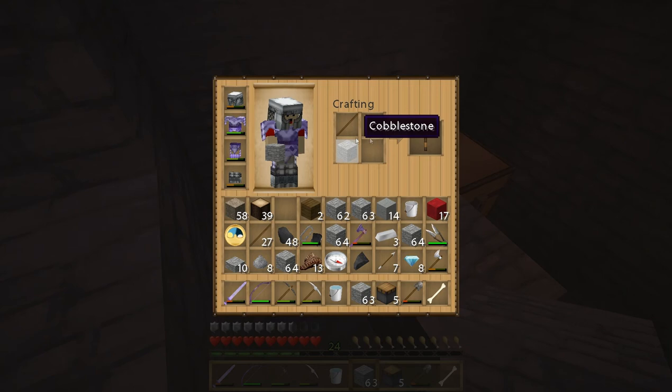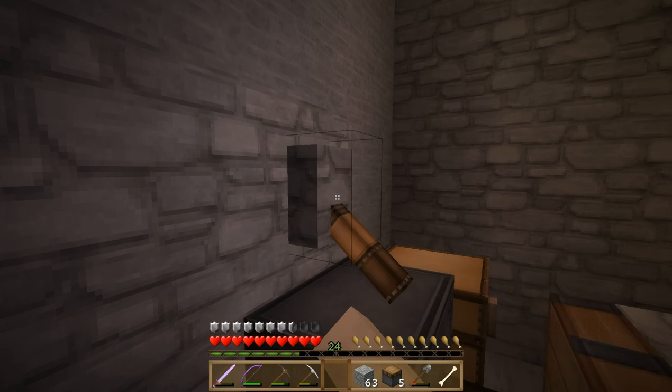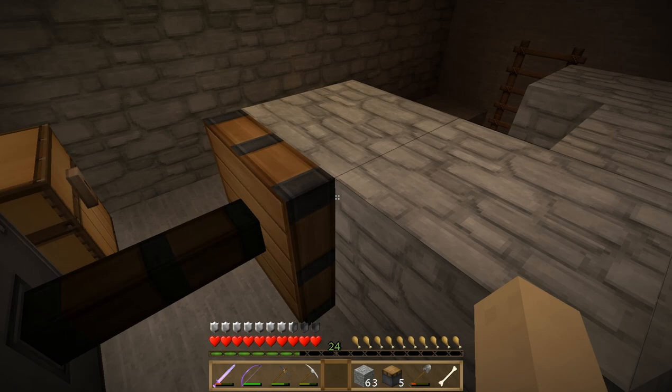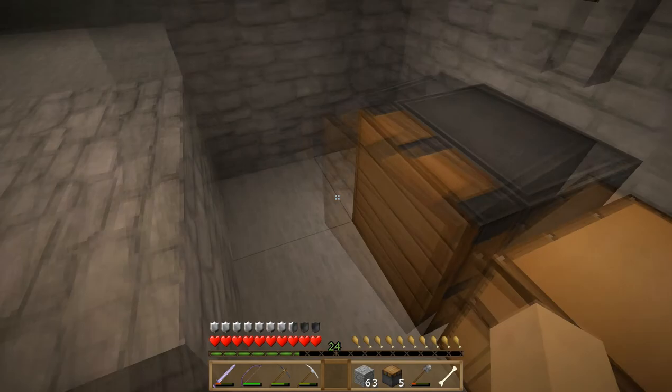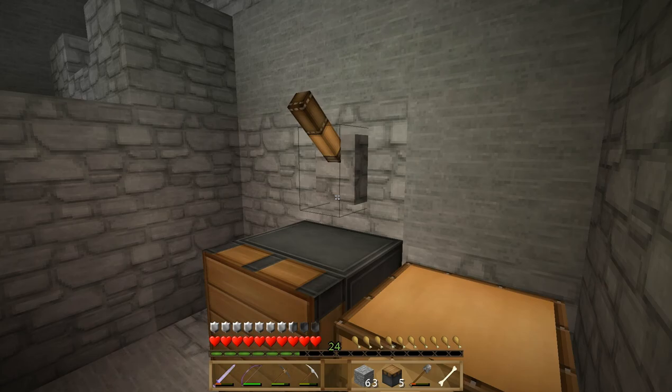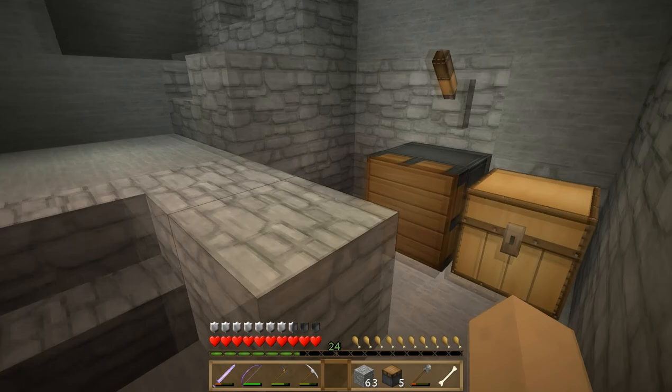There we go — put the lever above it. That's basically how the piston works. When we flip this switch back up it'll retract. You can see the piece of cobble has been moved but it didn't retract with it — that's the difference: a regular piston just pushes something away, while a sticky piston will actually pull it back. So if that was a sticky piston and we flipped it, it would pull the piece of cobble back. That's what we're going to use for our door project. But for now, that's what a regular piston does, and that's pretty much it for this episode — I'll catch up with you guys on the next one.